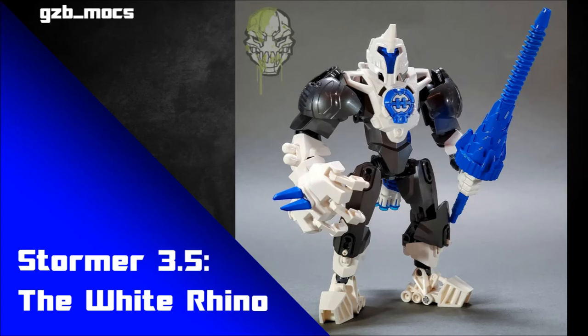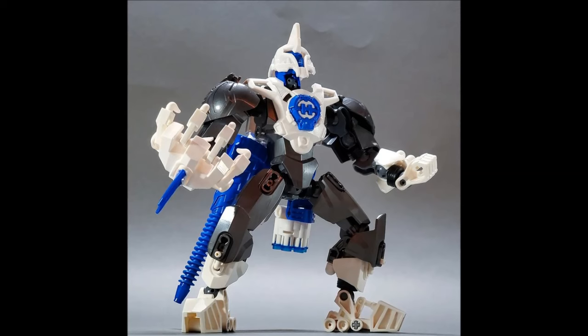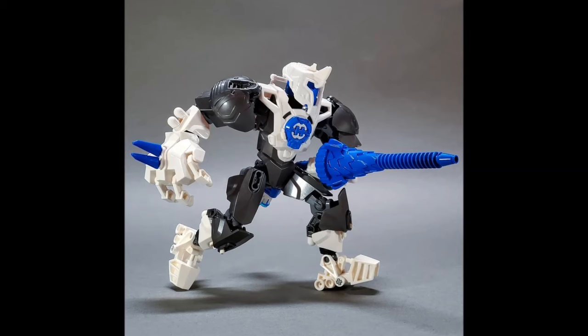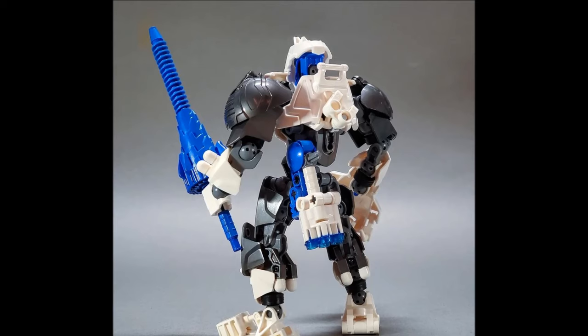On to the next MOC — this is by GZB Mocks and is called Stormer 3.5 The White Rhino. Cool name — I like the idea of 3.5 as a nice in-between slot. This is a badass revamp of Stormer, making him a little more knight-like and giving him a lance. Not enough lances on MOCs! A very unique, very fitting weapon idea, and I love that it's blue — blending in with the hero core, spikes, and head.